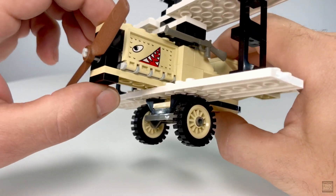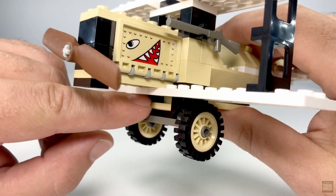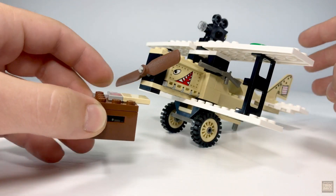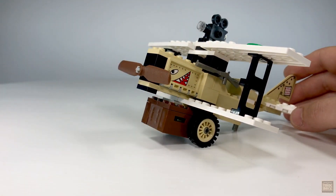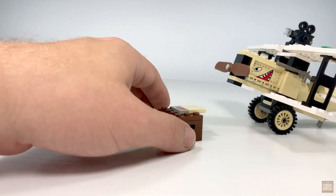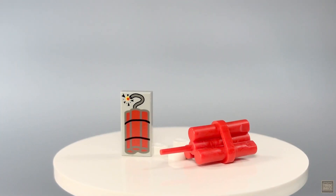Just when you thought the fun was about to end, let's look below the fuselage at the landing gear. There's a little slot here designed with a very specific purpose: hauling cargo. This supply crate is the last thing included in the set, built with a tile hanging over the edge that slides right into that slot. The weight of the crate keeps it in place until you're ready to drop cargo, at which point you simply tilt the plane forward. On top of the crate is a printed dynamite tile — the only LEGO dynamite available back then, long before the modern fully-molded element.